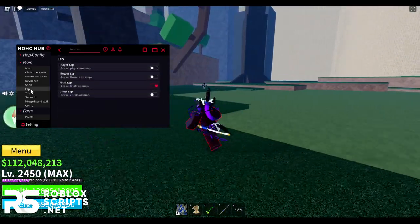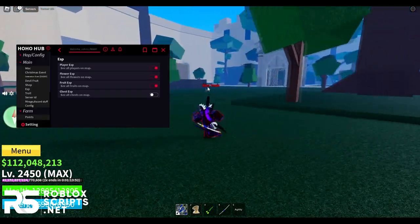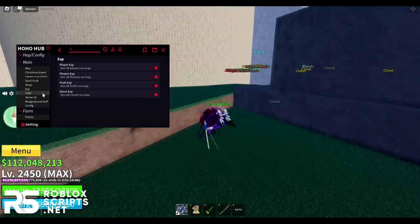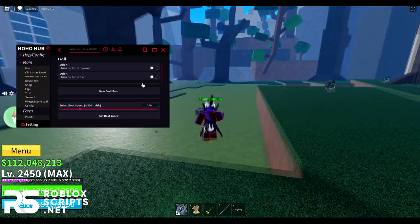Next, you have ESP where you can see things through walls — players through walls, fruit through walls, flowers, and chests. Then you have a Troll tab where you can troll yourself or friends. I'll skip the orb A feature since I'm not sure what it does.